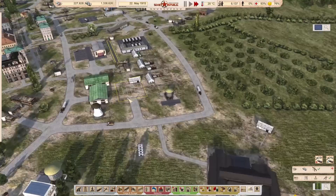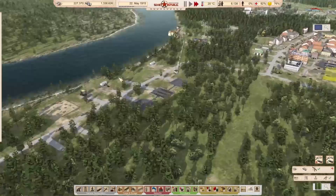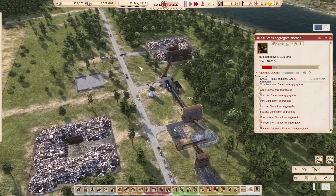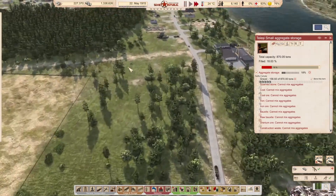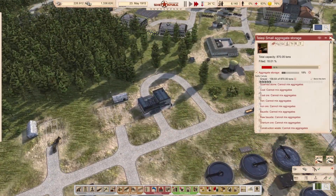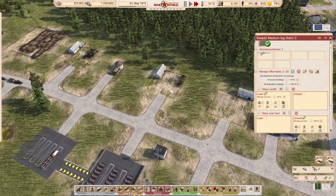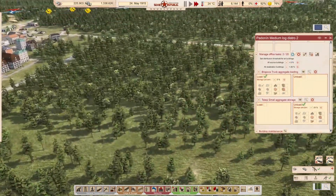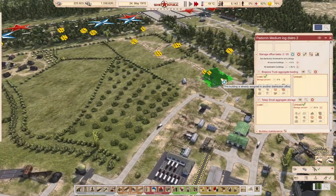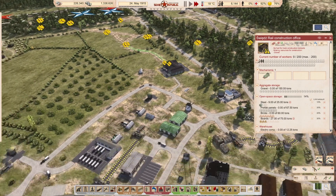We've now got a track thing, and of course you can see we need gravel. I forgot about the gravel. What are we doing here for gravel? There's 156 tons of gravel there. I don't really want to buy any more vehicles — we've got way too many vehicles running around here already. The laying of the track is going to be a little bit of a long-term job. 150 tons — if we set that to 10%.